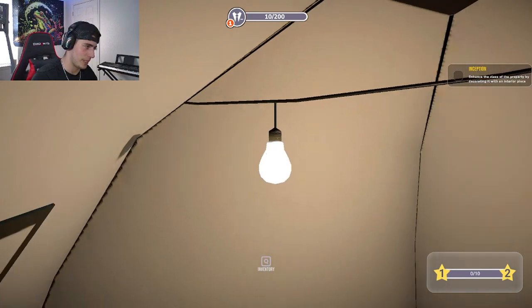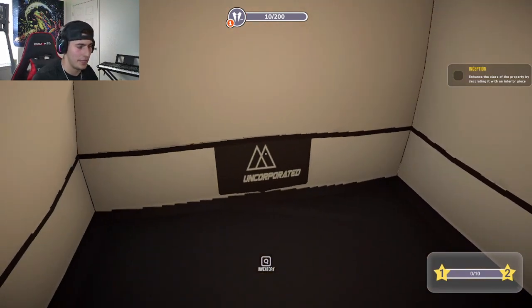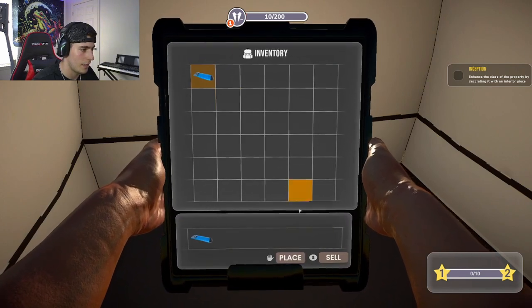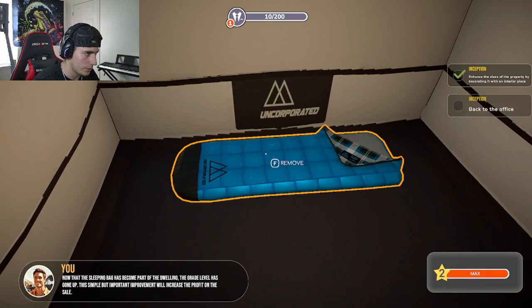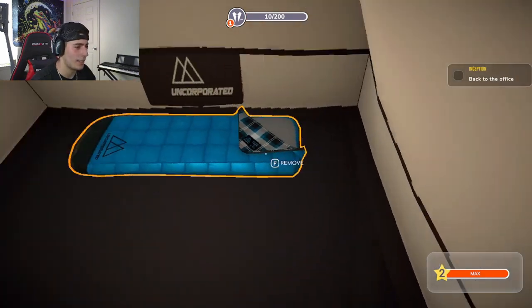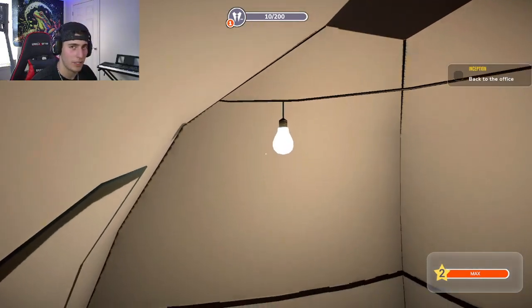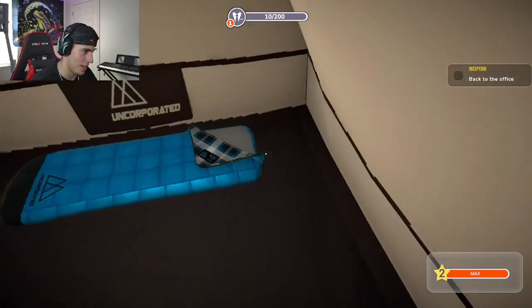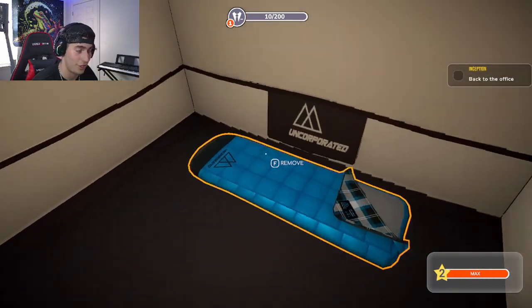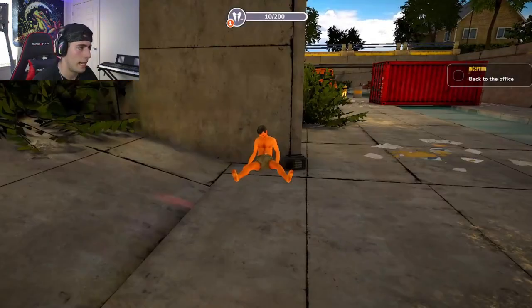Very nice lighting we got going on — very romantical, you know, enhance the class of the property by decorating it with an interior piece. Alright, so first we got to go to our inventory — guessing it's going to be in my backpack. There it is. Let's place it right there, looks good. The grade level has gone up just by adding this sleeping bag in here. Purses get to come in here and see the ambient lighting and this nice luxury plaid interior — looks nice and cozy.